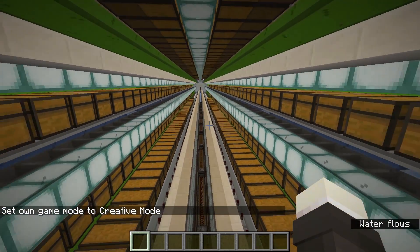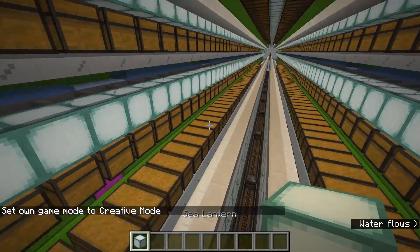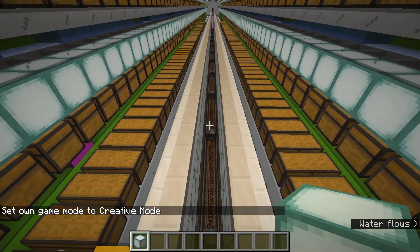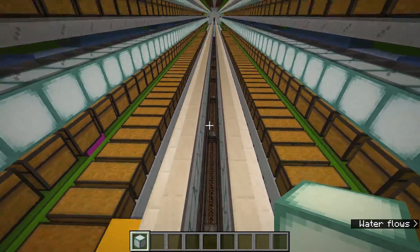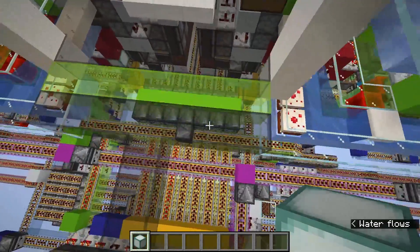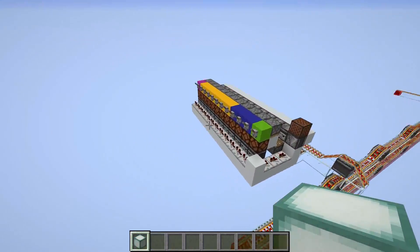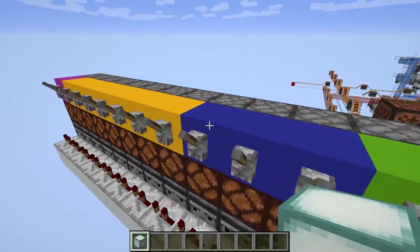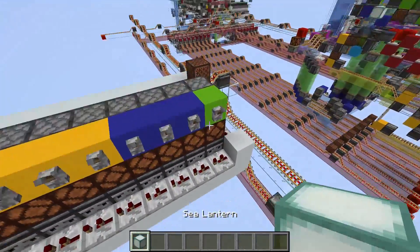For people who are unaware of what a binary encoded storage hall is, what we do is take an item pipe and assign it a unique redstone identifier. For this case we are using binary. We have a total of 11 bits that we're going to be encoding for every single particular item that we want.